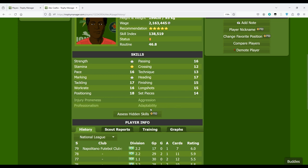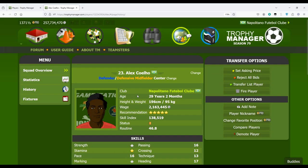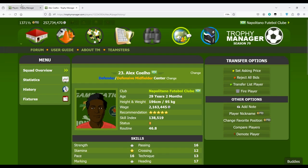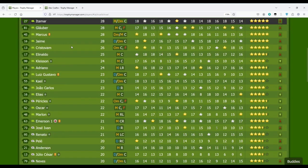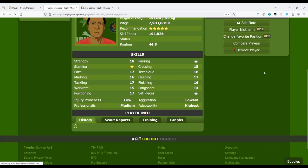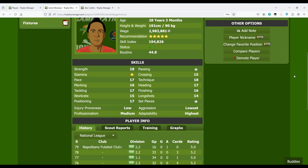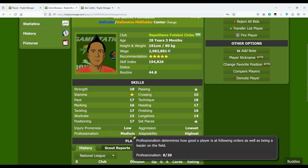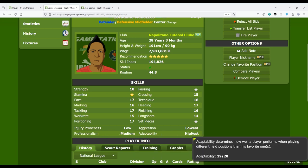For example, if I put this player to play as a left back — which isn't his position — a player with high adaptability will still perform well based on his skills. But if he has low adaptability, even if his skills are good for that position, he will play badly because of this. Let me open the profile of a player where I have this displayed. For this one I paid for it, and you can see: injury proneness low, aggression lowest, professionalism medium, and adaptability highest.